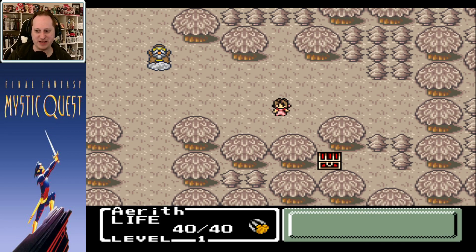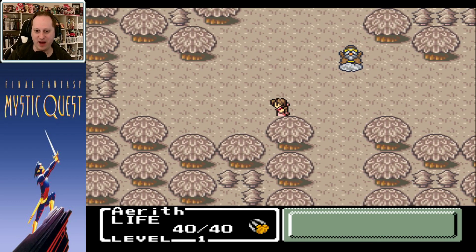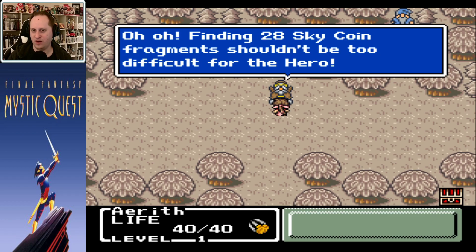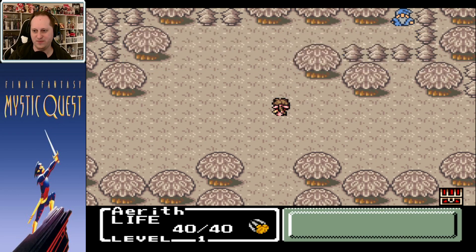So treasure chests are randomized — normally brown chests that have just healing potions might have an important item now. I can't get that one though. Finding 28 sky coin fragments shouldn't be too difficult for the hero.